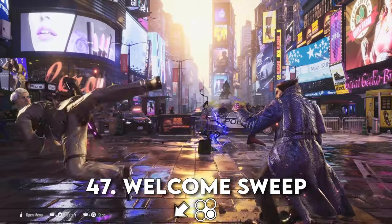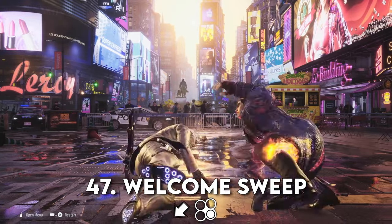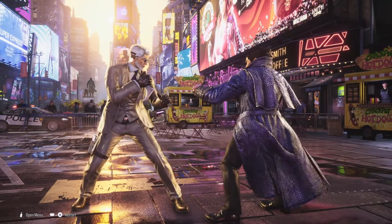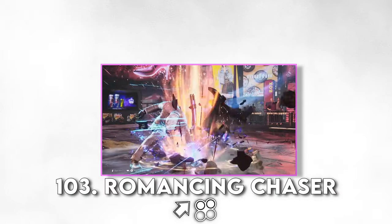This move is to let your opponent know they can't just stand block or eternally back away from you. It's an annoying low that will condition your opponent to duck, wherein you can get your mid-game going. We're going to add Romancing Chaser — a throw — into the mix.